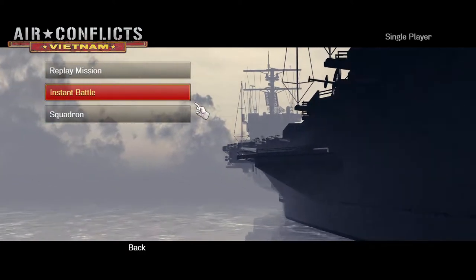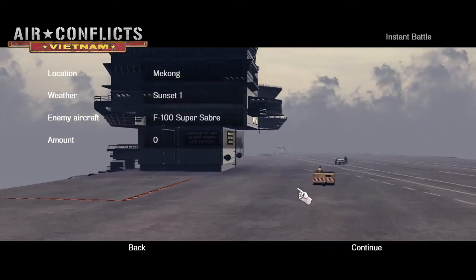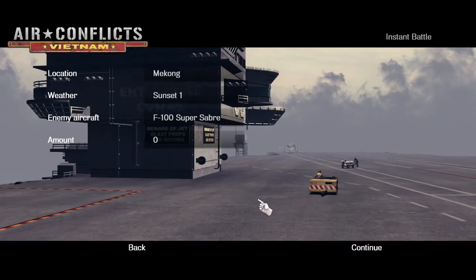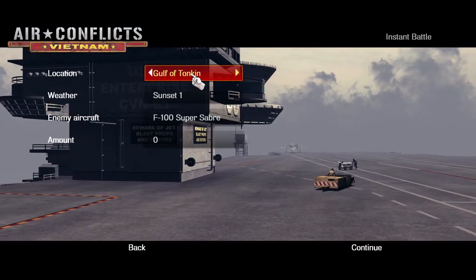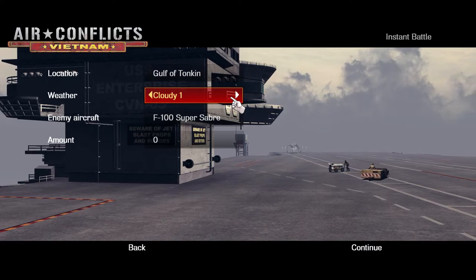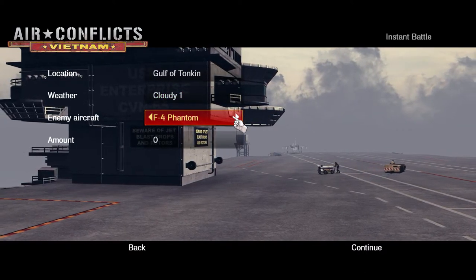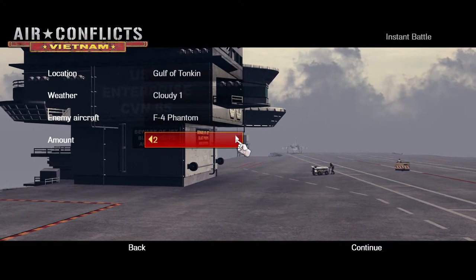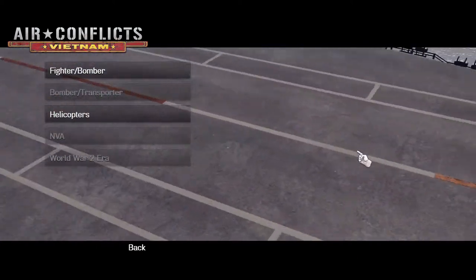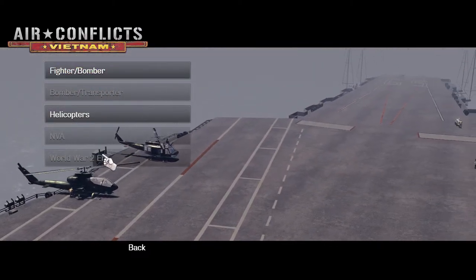Let's jump right into it. We're going to try an instant battle right away. You can see it's really awesome so far — they've got a pretty cool layout of the carrier. We'll try the Gulf of Tonkin, we'll try a cloudy day. We'll have two enemy aircraft. Next up, you get to choose between a fighter, a bomber, or helicopters — there are a bunch of different kinds of planes you can choose from.